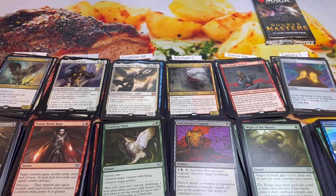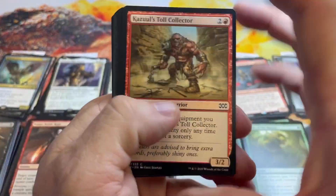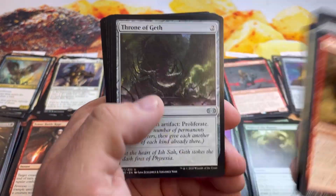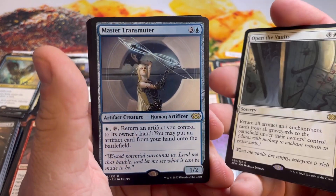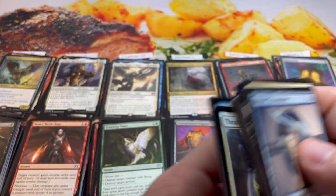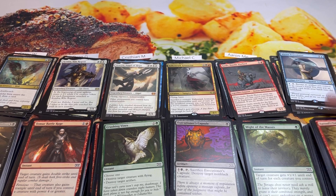Aaron's total is 40 — nobody's even close. Zachary, you're at 11 with potential to win the low spot. Last pack for Zachary: Open the Vaults for 6, Transmuter for 4, and a Tumble Magnet — that's 10 more for Zachary.